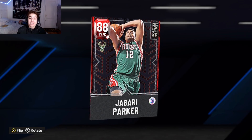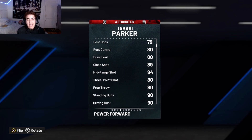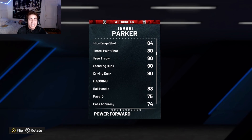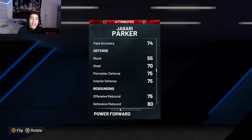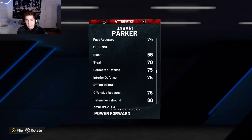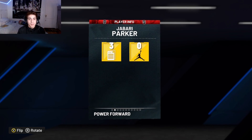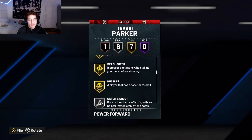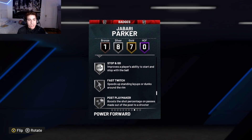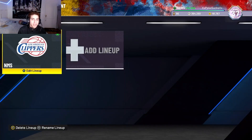He's a power forward slash center, 6'8", 245. He has an 83 overall with a 90 driving dunk, 83 ball handle, 75 perimeter and interior defense. The interior defense is key for this, and perimeter is kind of key too, but he has a 79 speed so he's on the slower end. He comes with 7 gold badges — Pro Touch, Space Creator, Fast Twitch, Post Playmaker — but that's not the whole point.